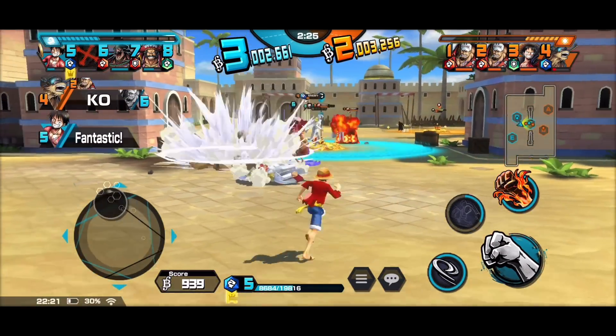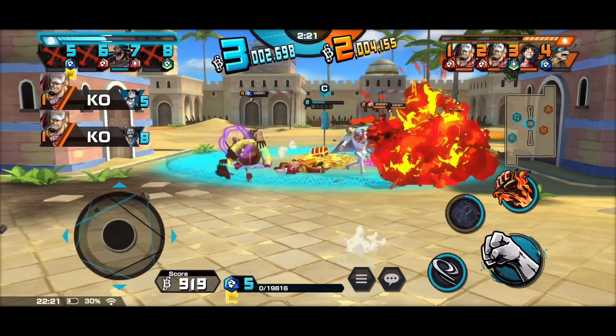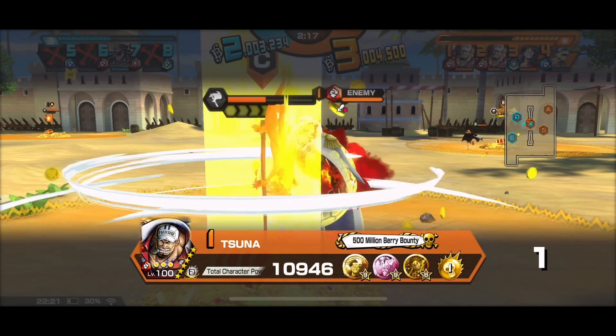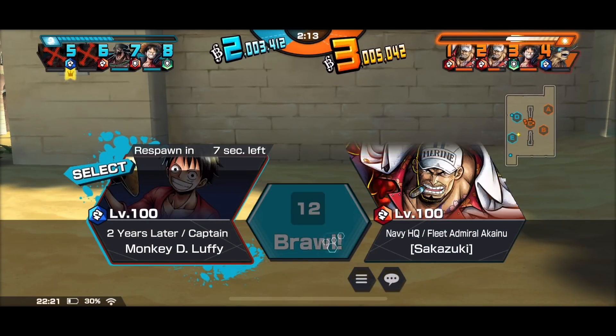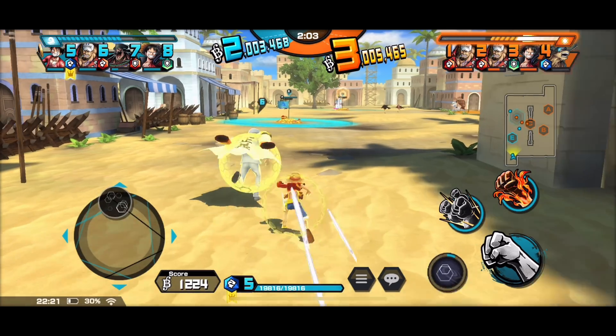This is the battle between Akainus now. Let me see if I can get that — I got caught in the crossfire. I got a bit greedy and didn't attack that Chopper. It's a bit early so I'll just get Luffy back. God damn it — guys, defend the treasures! Let me just get there quickly and help out.